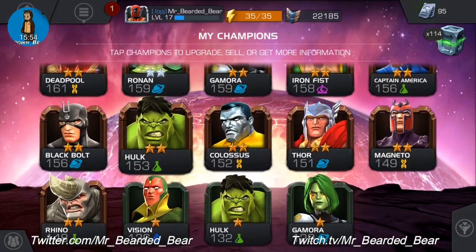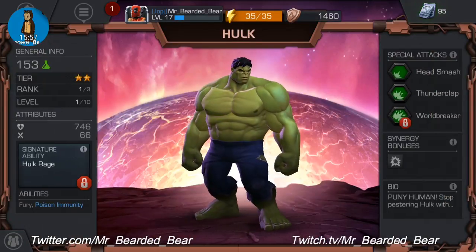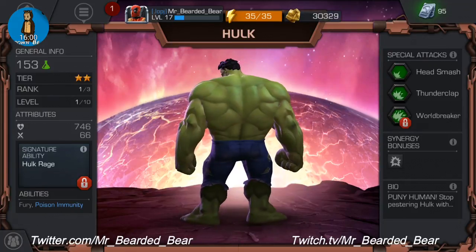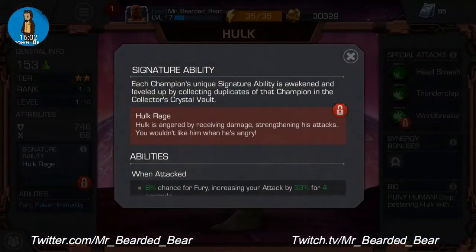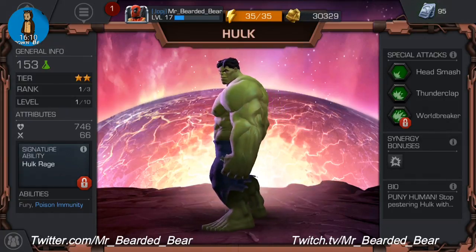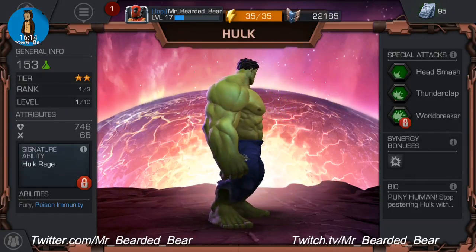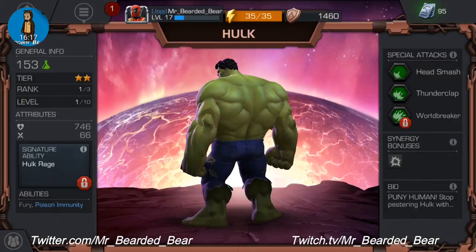Two-star Hulk — no work again. Signature ability is Hulk Rage: Hulk is angered by receiving damage, strengthening his attacks — you wouldn't like to make him angry. Abilities are Fury, Poison and Poison Immunity. Special attacks are Head Smash, Thunderclap and Worldbreaker. Synergy rival is Thor.